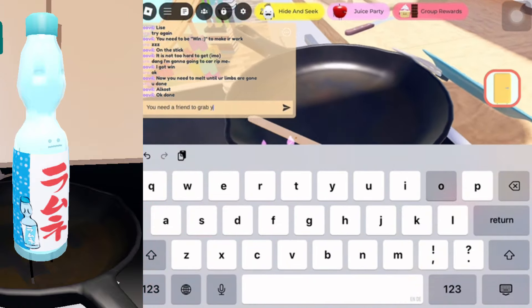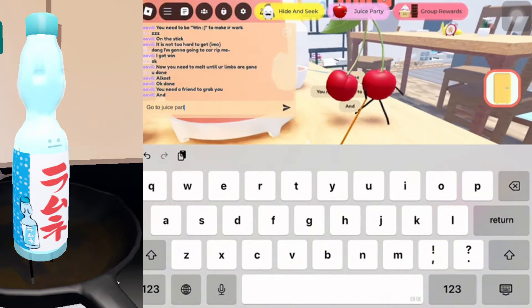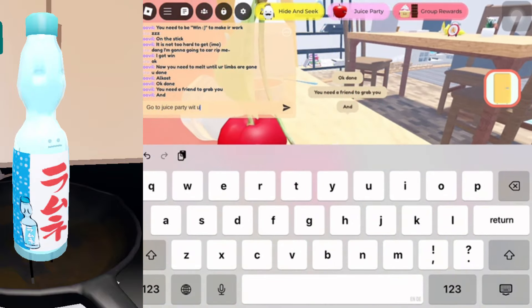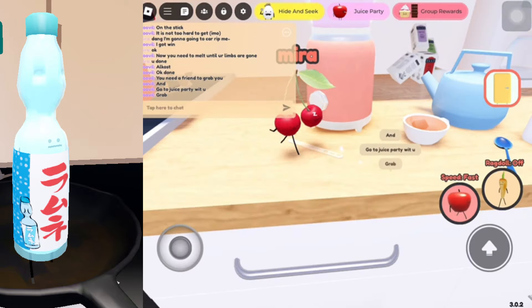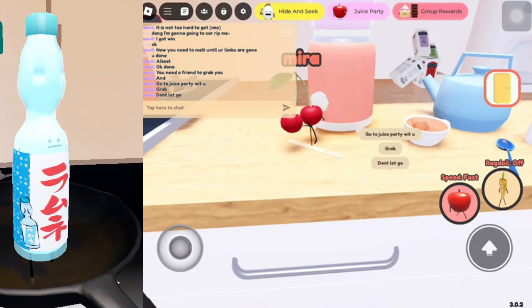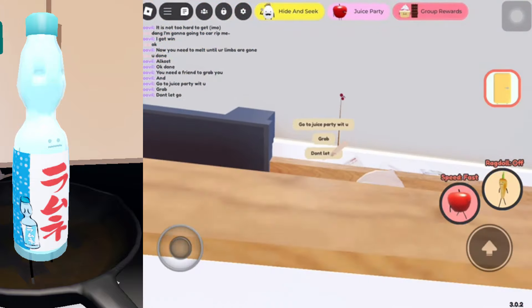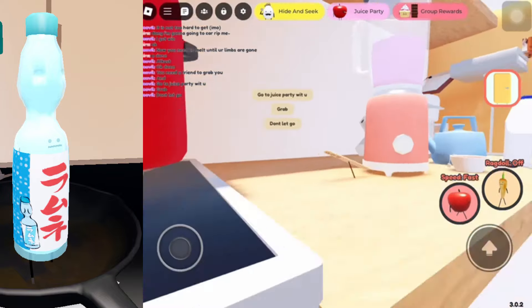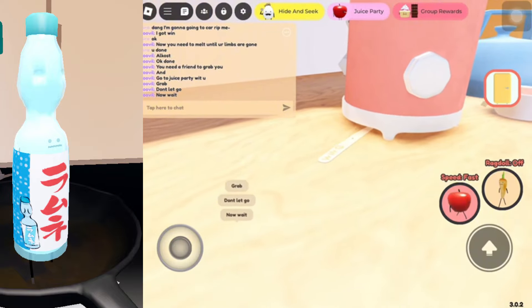You then want to get a friend or somebody in the server to pick you up. You can actually grab rope like that once you are a stick. Then you want your friend to drag you to the juice party. Once you do go to the juice party, you want to make sure that you're grabbing on — as you can see, your friend then wants to go to the juice party, being grabbed just like that.